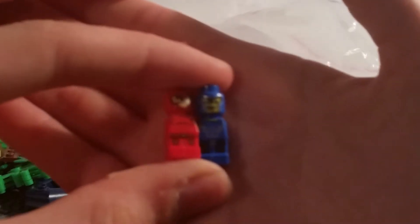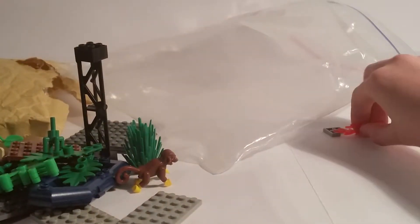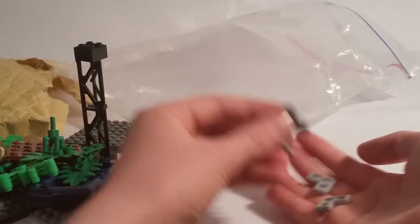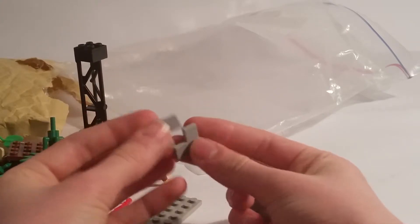I ordered these micro minifigs because I didn't have them before, and I thought they were cool for action figures. I ordered this Commander Blaster — he only had one in stock. I also ordered some fire pieces just to have more, and four of these light bluish gray corner tiles.